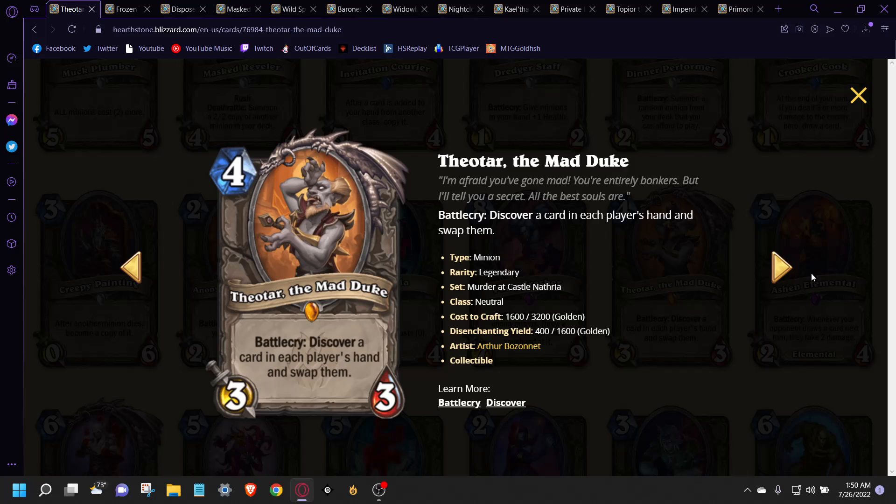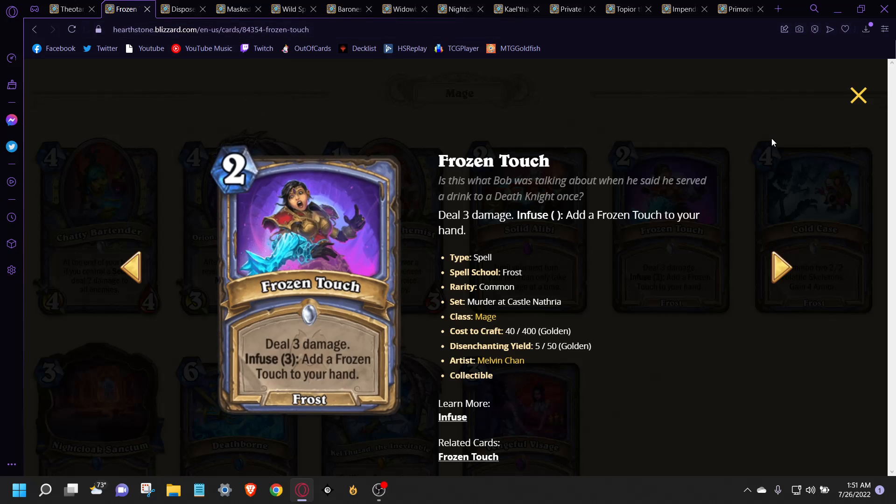Another Honorable Mention is the Mage card, Frozen Touch. In both the reveal stream that Brian Kibler did and the theorycrafting streams, this card looked really good — better than what it does on paper. It's just super efficient. We've had two-mana deal three before, but it's three damage to anything, and if you're playing the Volatile Skeleton deck, you're going to be trading off minions left and right and getting additional copies of this for either additional face damage or just containing the board a little bit more.